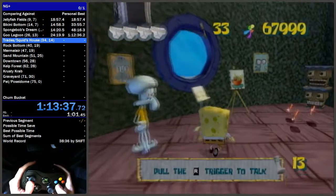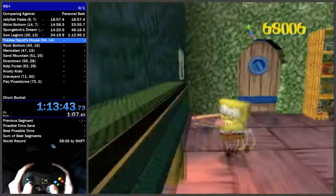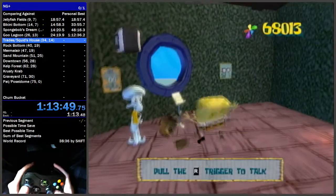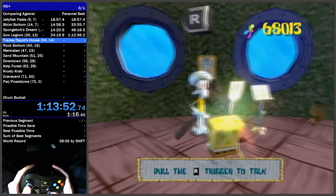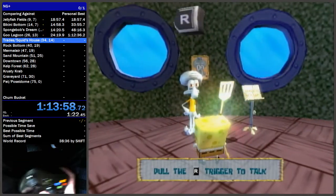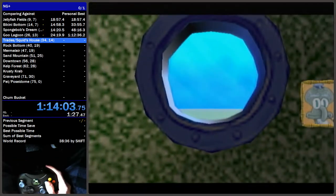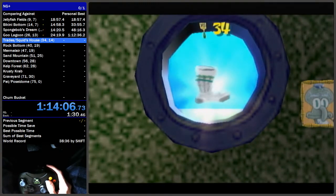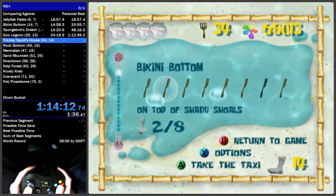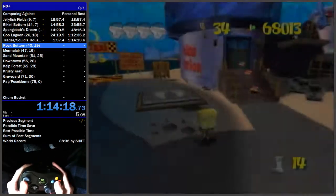From Mr. Krabs we're going to do Squid's House. We're also going to be getting the sock here. Jump, hit this, jump, hit these, double jump, hit that, jump, hit the tikis, then jump until the spatula spawns. Once the spatula spawns, jump over it and hit the final object in Squid's House at the same time to overlay the animations — that saves about three seconds.